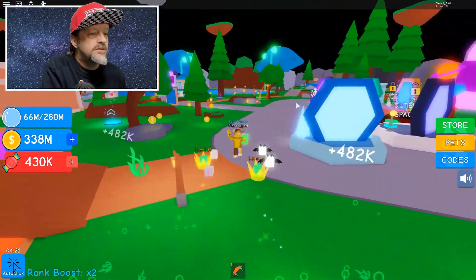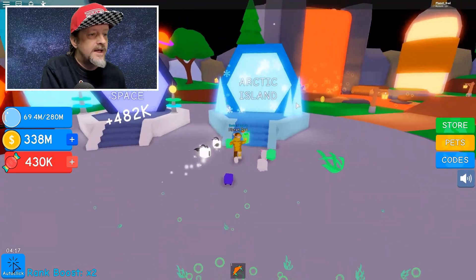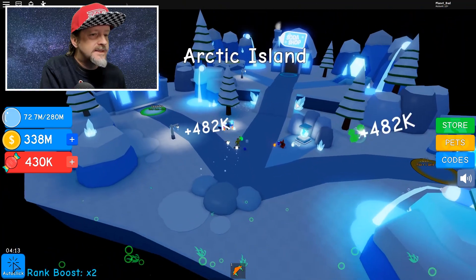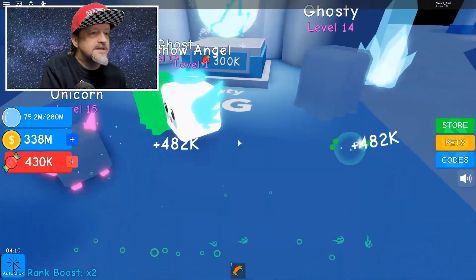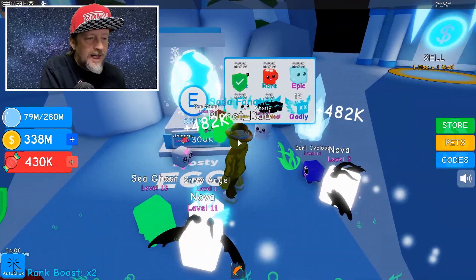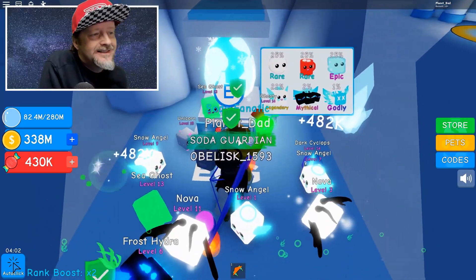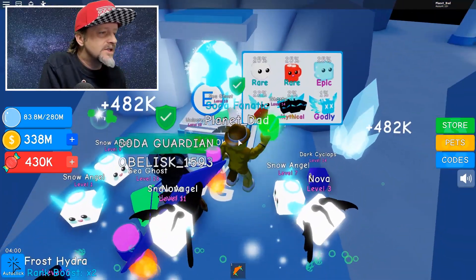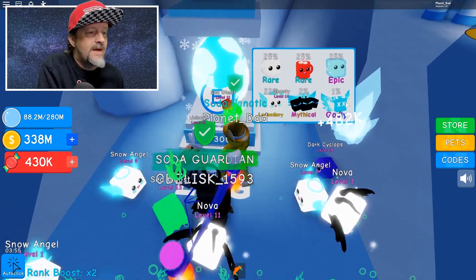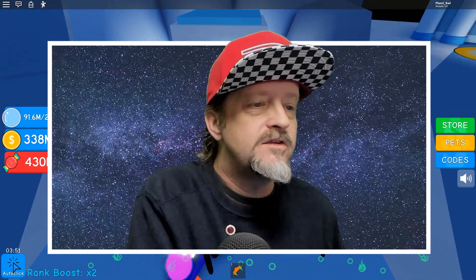I'm going to show you guys the brand new arctic island. I've already unlocked it for you — boom, there it is and we've got a new egg. Check it out — that's a 300,000 soda candy egg. And look, there's a new godly pet, and I really want that. As you can imagine it's not going to be easy to get, but we're going to go for it in this video.